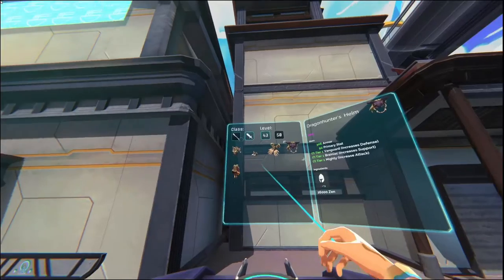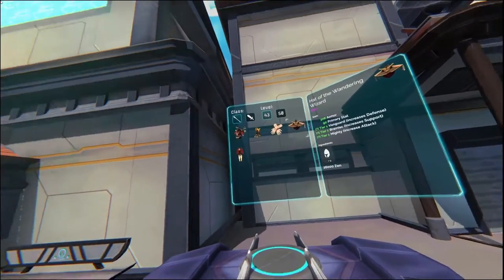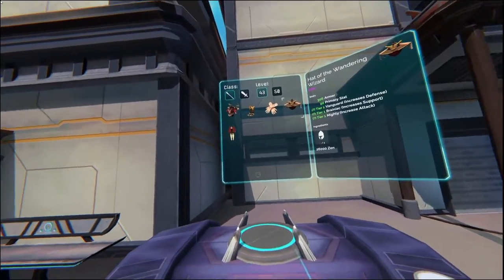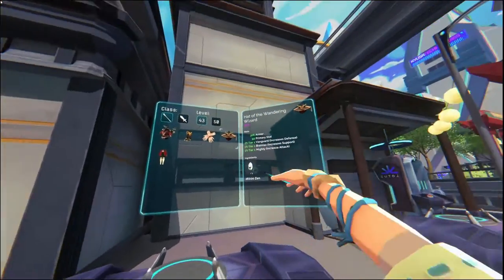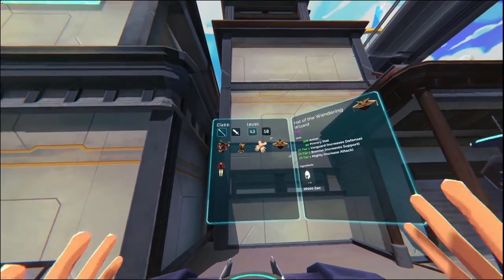So firstly, what do you want to get? It's this gear — the Dragon Hunter or the Wendering Wizard. How do you acquire this gear? It's by doing your raids. Each boss at the end, when you defeat it daily, you'll get the fracture pieces. And those fracture pieces are very useful.